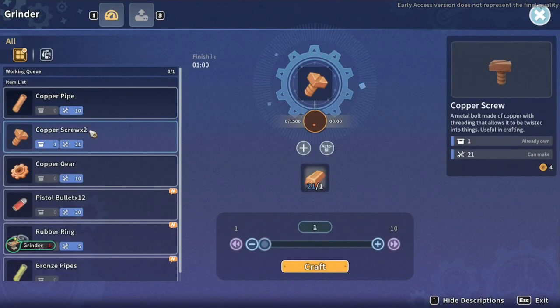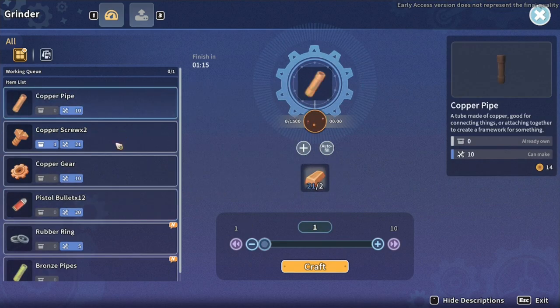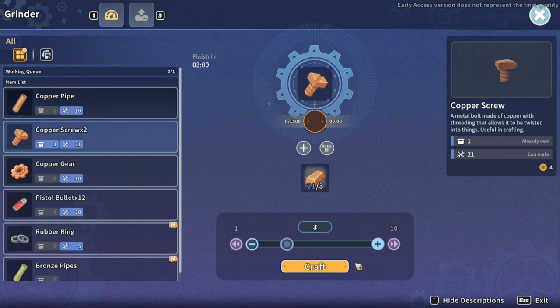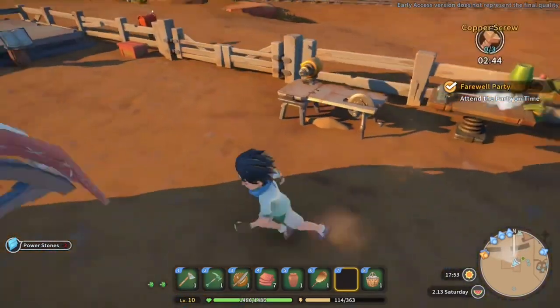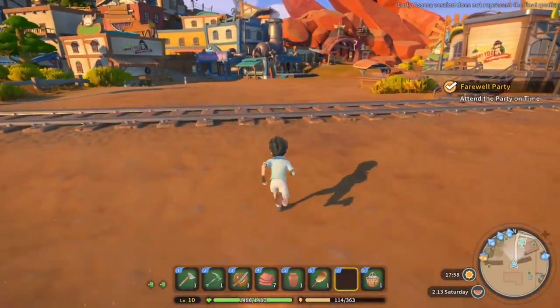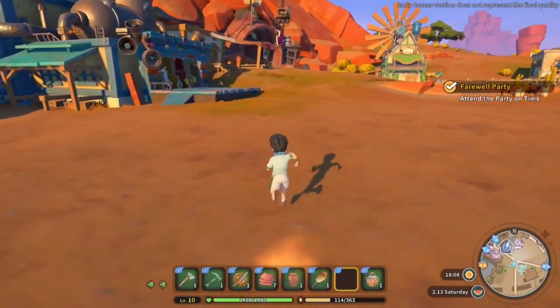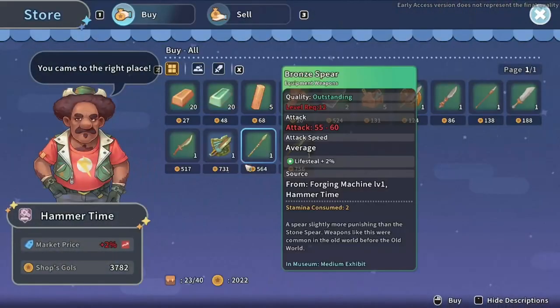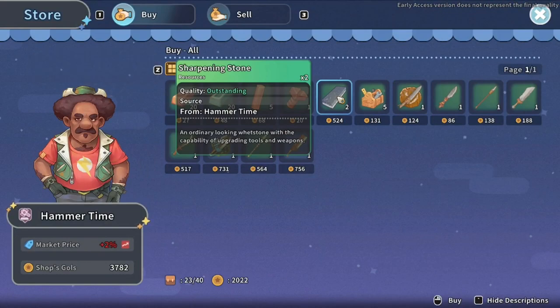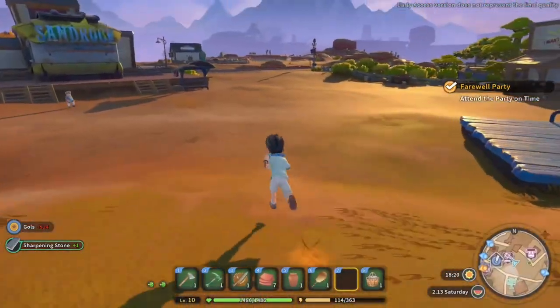We've got the grinder so we could actually just make our own copper screws! Pistol bullet — hello, I like the sound of that, I want a pistol. Let's just make our own screws — no reason not to now. We'll stick that full of stuff, that's good. So that's making those — we just need to go and buy that slate thing. We've got two grand so we obviously made a good amount from that commission.